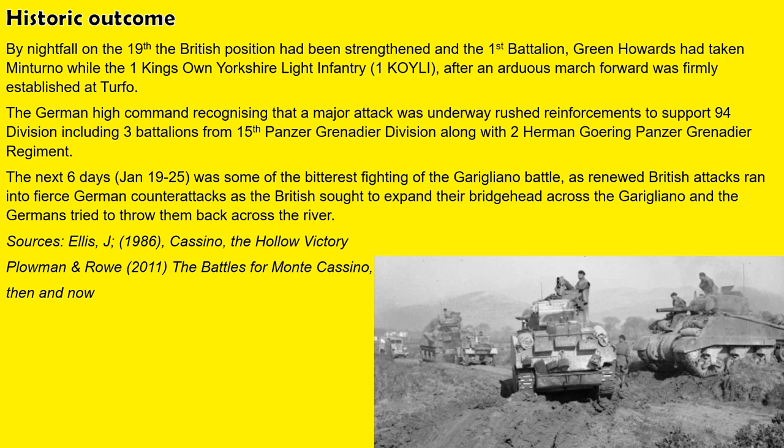German high command had started to react — they now realised there was a major attack underway and rushed reinforcements including Panzer Grenadiers and elements of the Hermann Göring Panzer Division to support the 94th Division. Over the next six days, very heavy fighting took place as the British tried to expand their bridgehead while the Germans launched counter-attacks to drive the British back across the river. The next battle will focus on the 201st Brigade and the Coldstream Guards — the British fighting a defensive battle against German Panzer Grenadiers and Panzers.